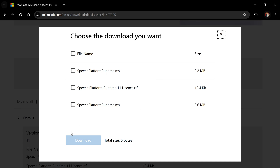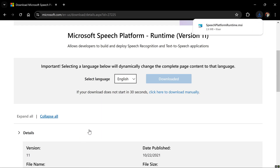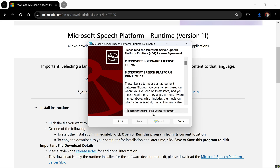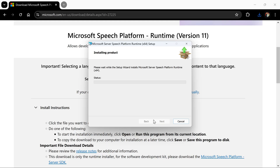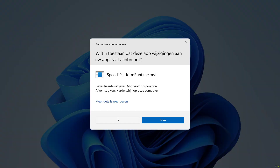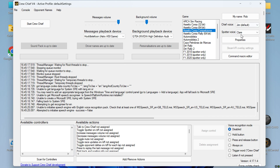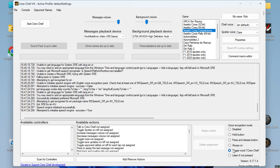Which one is it? The bigger one? Install. Now I already installed the English file I guess, so maybe... it works now.